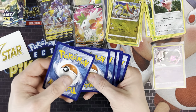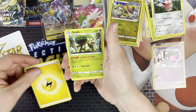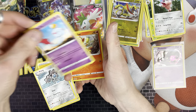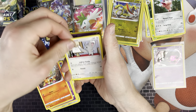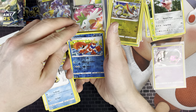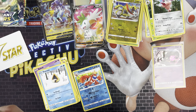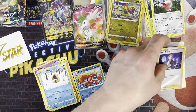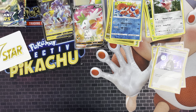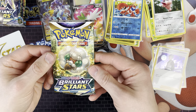Code card. So we've got Electric Energy, Grotle, Barre, Klang, Chineko, Chimchar, Minccino, Baltoy, Snorunt, Crawdaunt, and Boss's Orders — that must be the most common Rare card to get. I've got that so many times. I think we've got like four copies of it in trades, so now five. To say it's a Rare, it's not very rare.